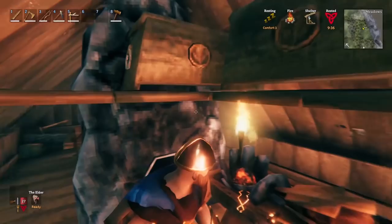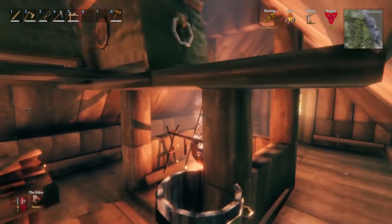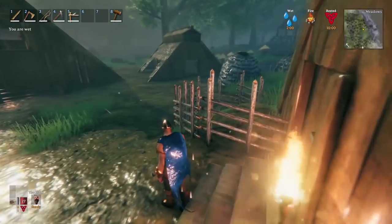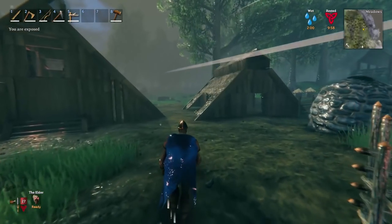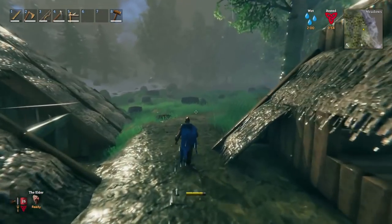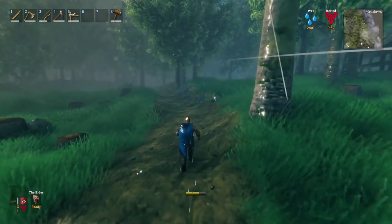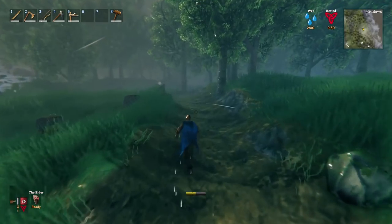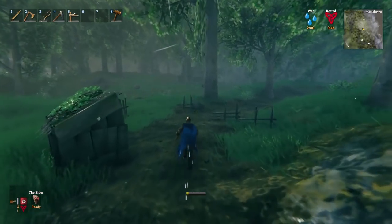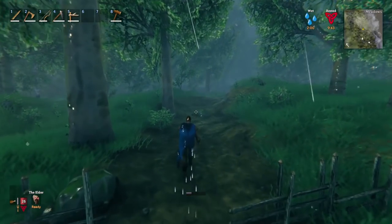Now, how do you build the smelter? On the map there are burial sites you'll need to go to in order to get something called a surtling core — a red cube that stands on little pillars like torches. We'll run there now and I'll show you where they are and what they look like.